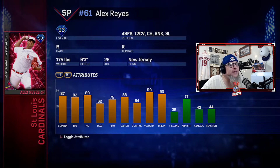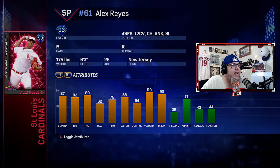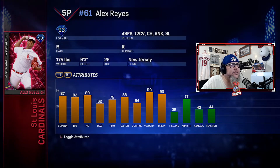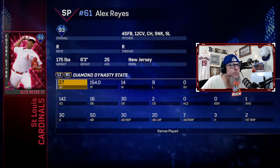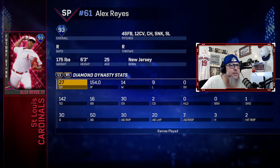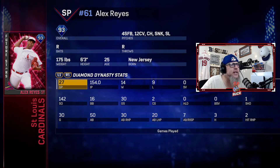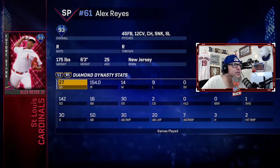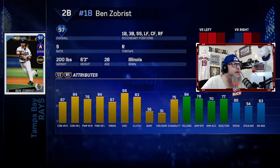Number four is my favorite pitcher from MLB The Show 17 — Alex Reyes, Future Star card. Four-seam, 12-6 curve, changeup, sinker, slider. 90 K per 9, 82 hits per 9, 87 stamina, 99 velocity, 93 break. I absolutely loved pitching with this card. I used him in Diamond Dynasty for 154 innings — 14 wins, 2.40 ERA, 0.79 WHIP, two complete games, and a shutout. I didn't get him until later in the year but he was my favorite pitcher, absolutely disgusting. He's number four.